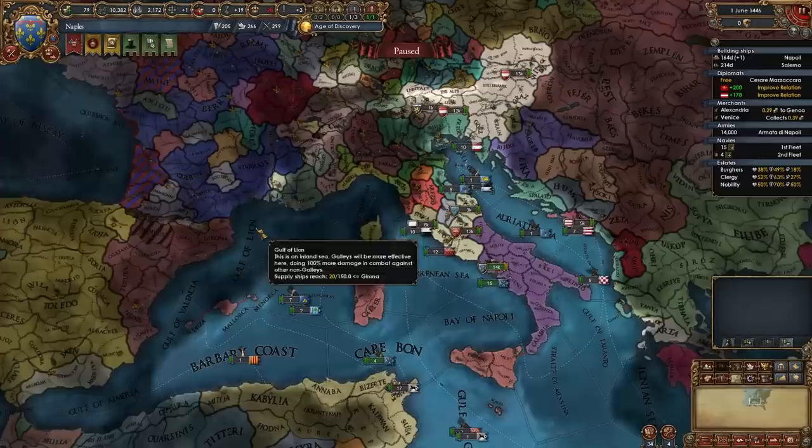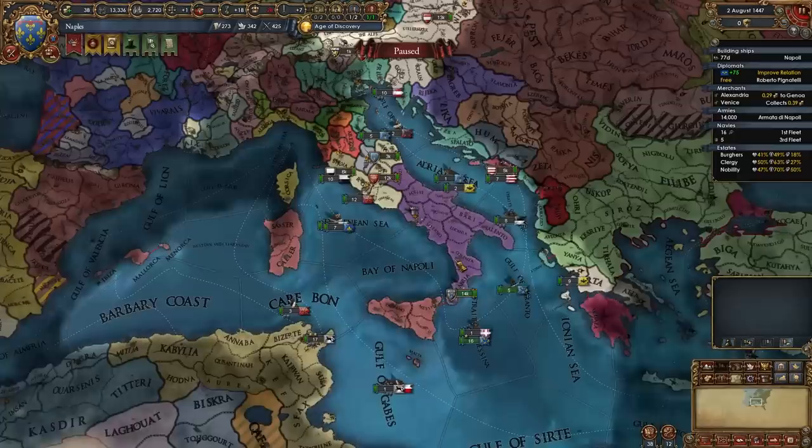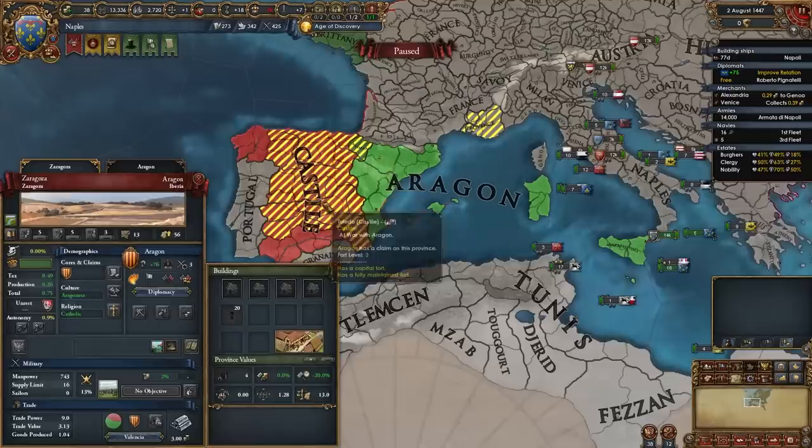After you've allied the Pope and joined the HRE and maybe allied Austria, you should also start improving relations with France. As an Italian nation we can ally both France and Austria. After you join the HRE you will lose a diplomat because we'll go down to a duchy instead of being a kingdom. Once you've prepped for war — gotten your forts and army up — you can go ahead and start your first war versus Siena or Aragon, whoever is easier to fight.